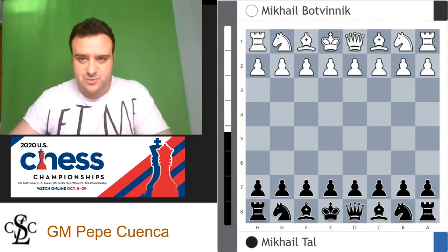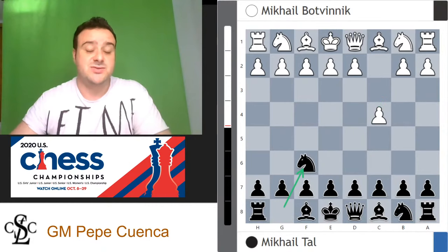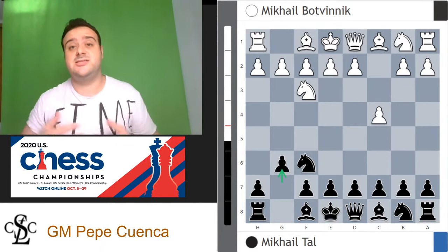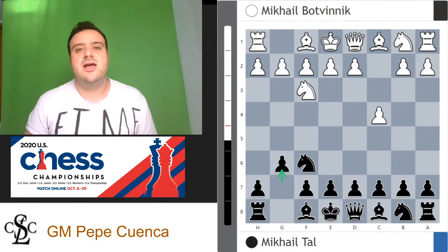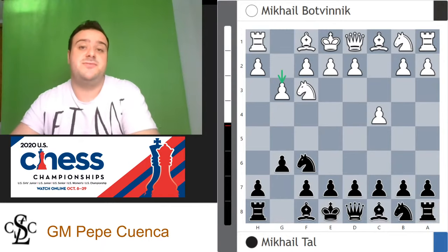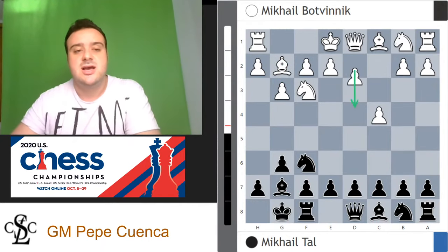Mikhail Botvinnik went for c4, and Mikhail Tal replies with knight f6, knight f3, g6. Tal is showing his intentions to go for the King's India. He was a great player using aggressive openings. So g3 going for the fianchetto setup, bishop g7, bishop g2, short castles, d4 and d6.